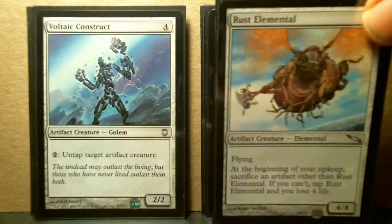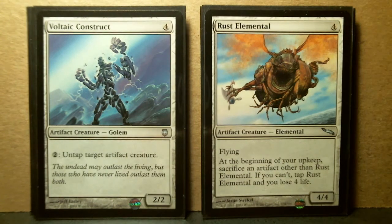Here comes Voltaic Construct and Rust Elemental. Voltaic Construct is a Darksteel uncommon, and it's an untapper, which is pretty good, although it's very low-powered — it's a 2/2. Still, the fact that it can untap a target artifact could have been very useful, say, in Mirrodin block constructed.